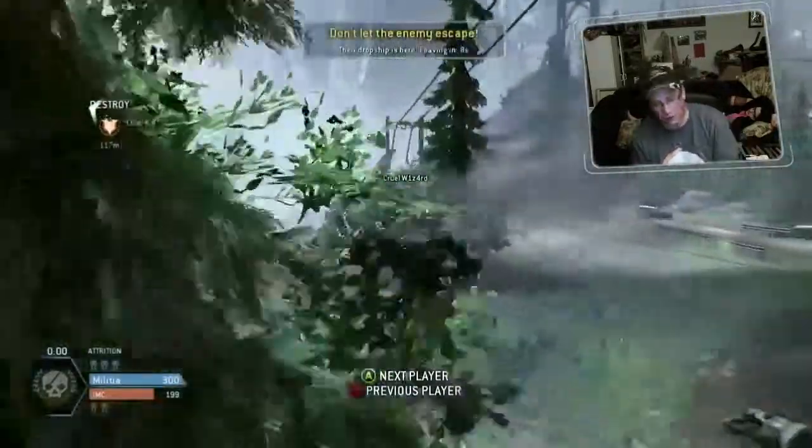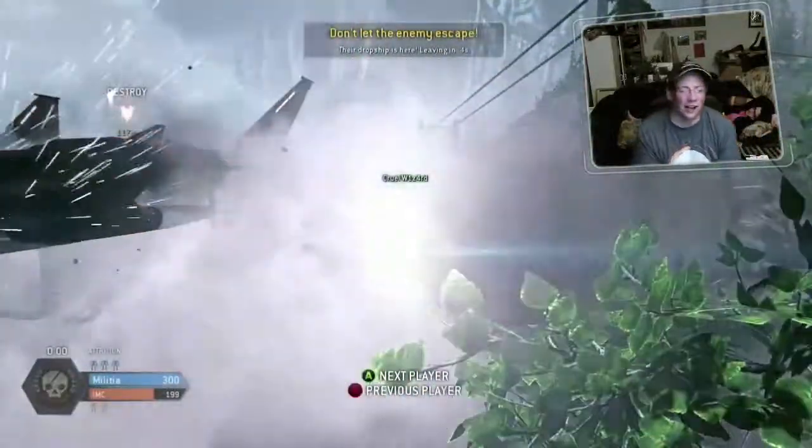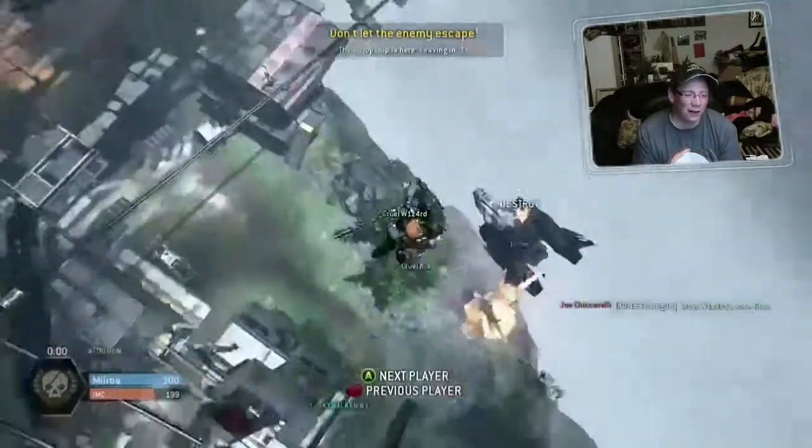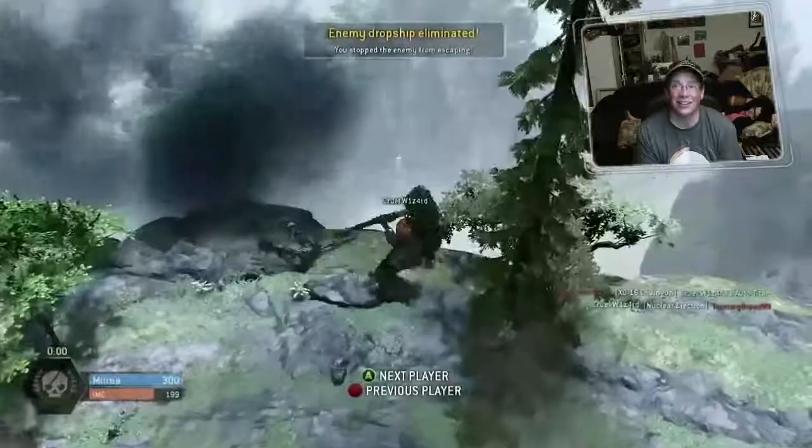See it lands down there, goes in, goes with the electric smoke, casts its nuclear ejection, launches himself out — kaboom! If you didn't stand a chance, that's how you do it.